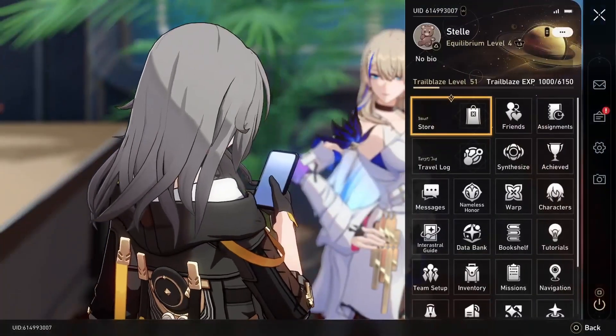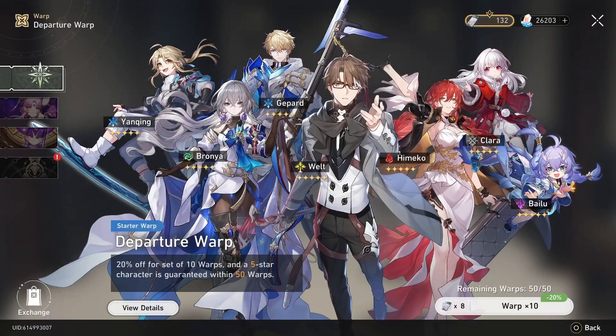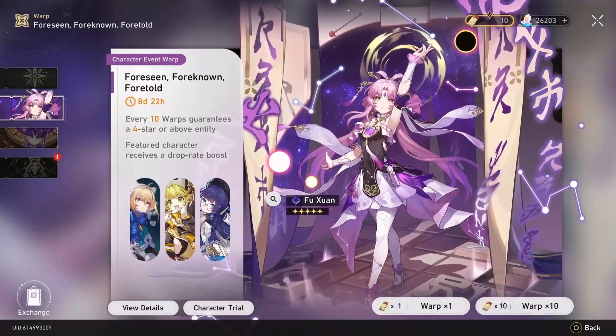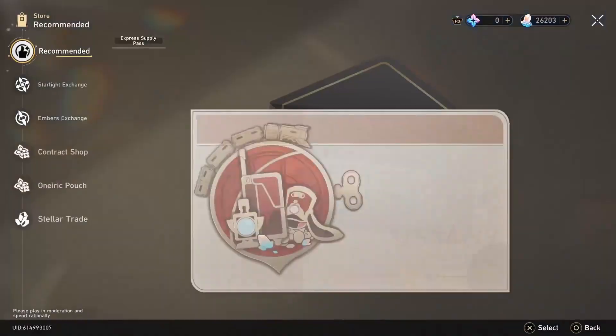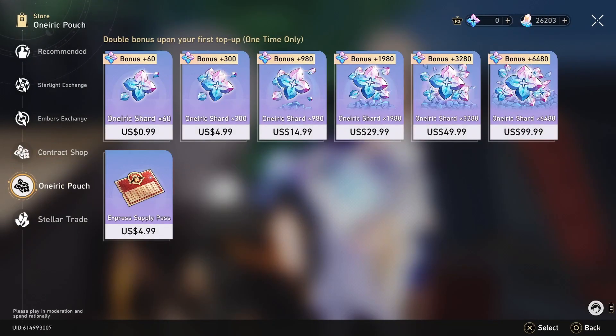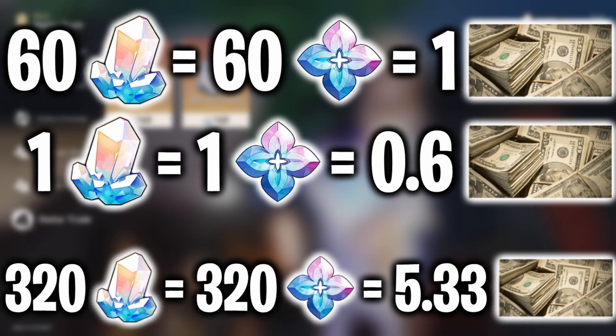The first item on the list is two Star Rail Passes, which are used to get the standard units. This is nice, but it could have been a lot better if it was the special Star Rail Pass, as those are used to get the limited units. If we go into the in-game store, we'll see it costs $1 for 60 jades, as these have a 1-to-1 conversion rate. If we go to the exchange trade, you can see it costs 160 jades for just one of these, so we need 320 jades total — making this already have a $5.33 value.